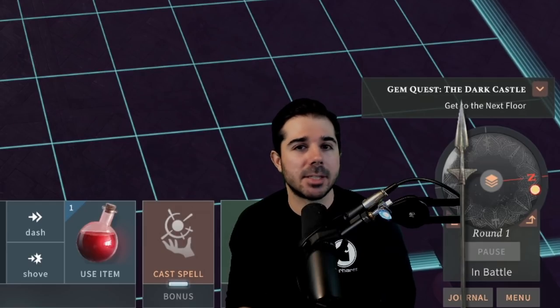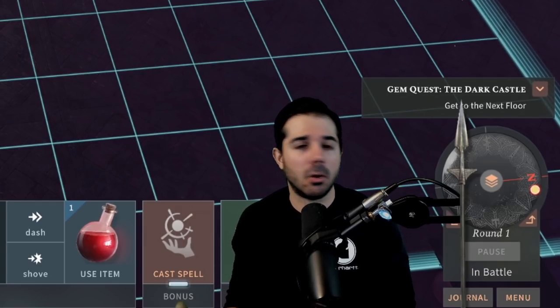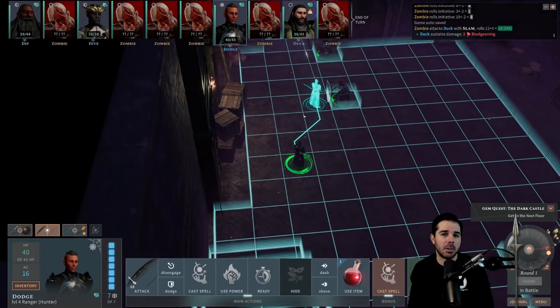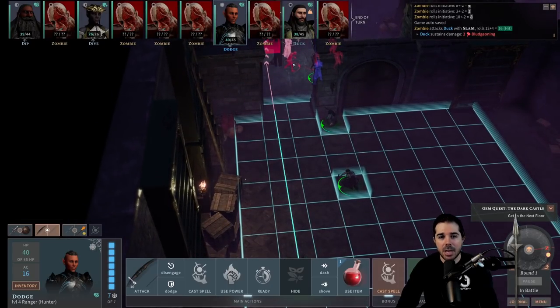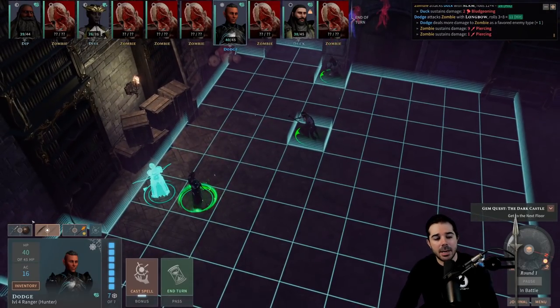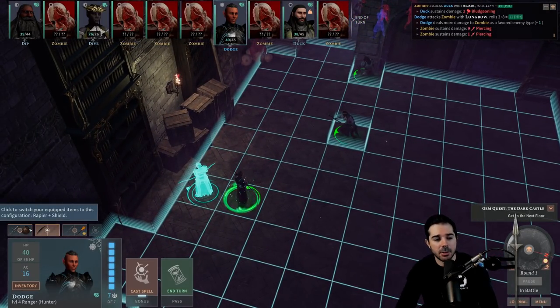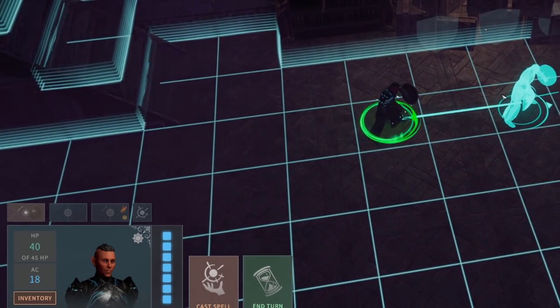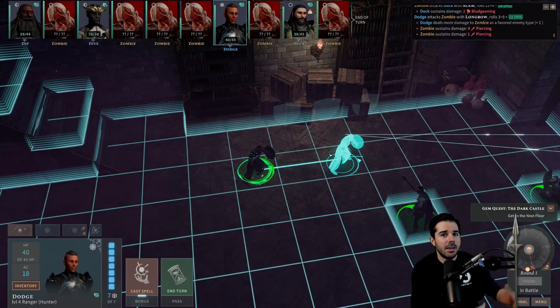Why would you do this? Shields in Solasta give you a plus two to armor class when equipped. So if I take a shot with my bow and then switch back to my sword and shield, I now have that plus two AC when the enemy comes at me, making it harder for them to hit me. If I decide not to switch to the sword and shield, the enemy will have an easier time hitting me. After I take my shot, I'll switch to sword and shield. Next round I'll switch back to the bow, and the round after I can go back to sword and shield again.